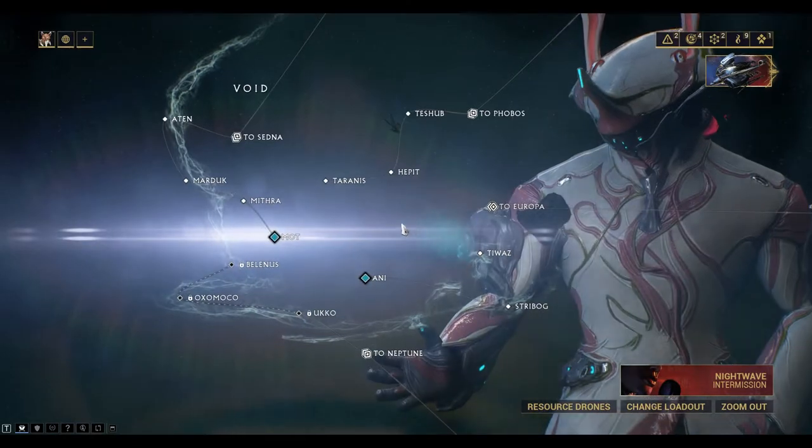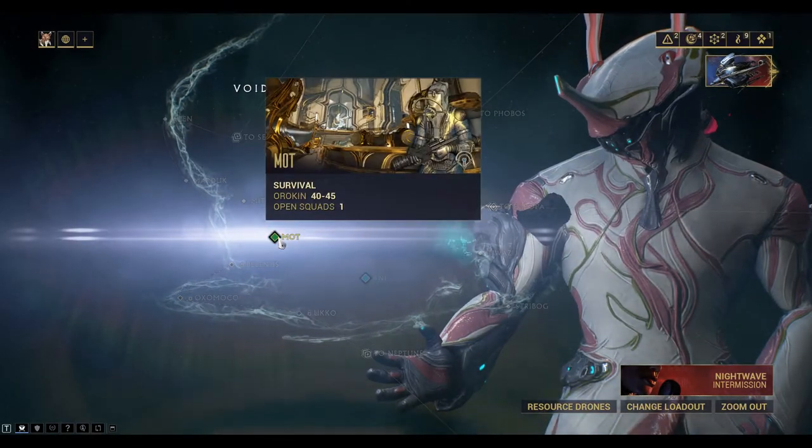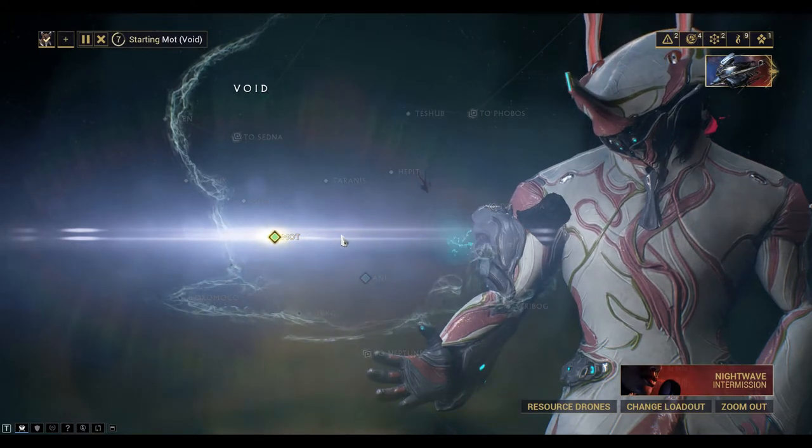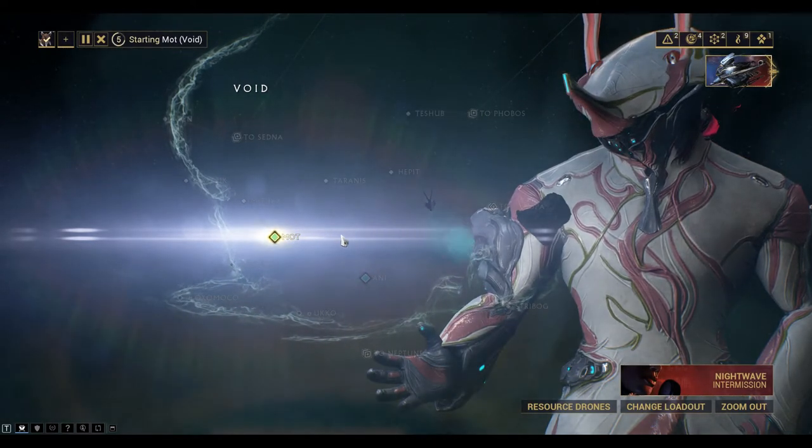I'm using Frost for the Snow Globe defense tactic, as well as Frost Vapor Spectres to help me even the odds.